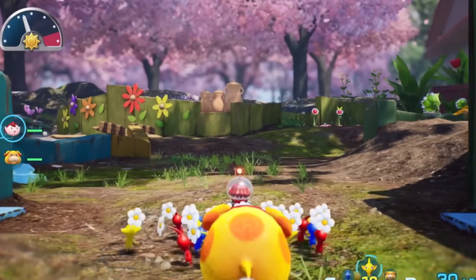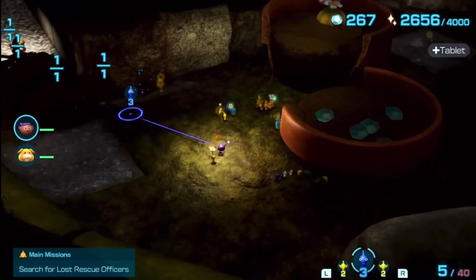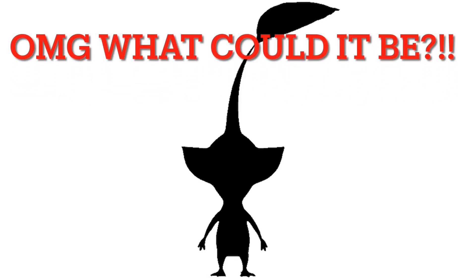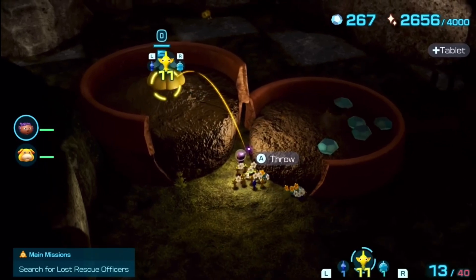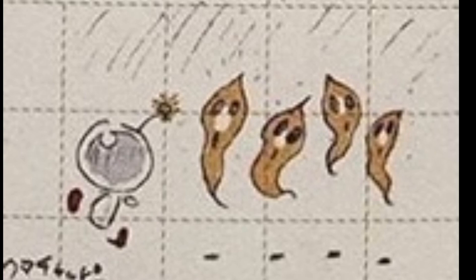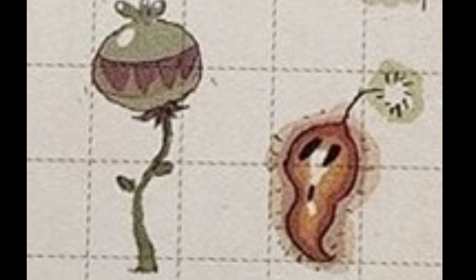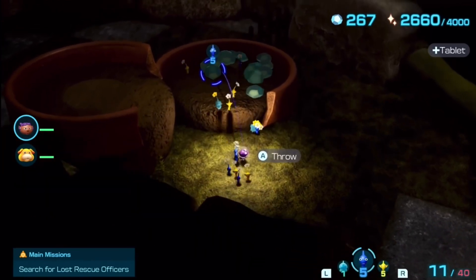Knowing Nintendo and their track record with secrecy and the lengths they go to keep stuff secret, I'm surprised they even put Glow Pikmin in Pikmin 4. Because if they knew this concept art was already out there for years, I would have thought they'd want to change course and make a whole new Pikmin type to keep the surprise alive. But no, they still went for it — they were really married to the idea. That little onion in the concept image might as well have been the prototype for those dirt mounds that the Glow Pikmin come out of in Pikmin 4.